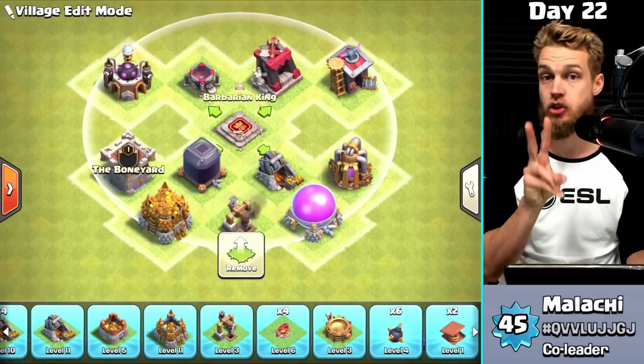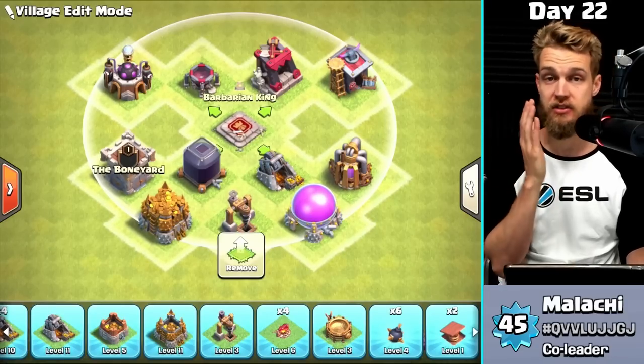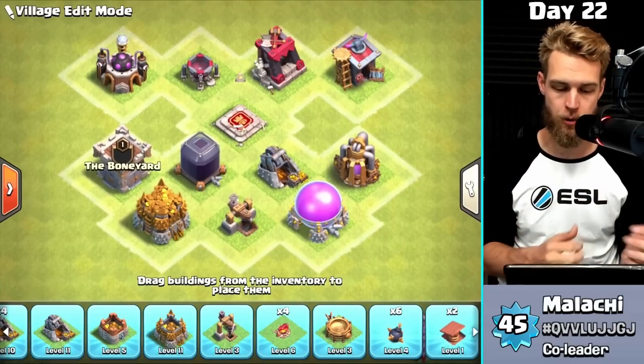Don't forget your King gets five levels — from level six to level ten. It's not hard to get your Dark Elixir for that, but it is very important to upgrade the King.